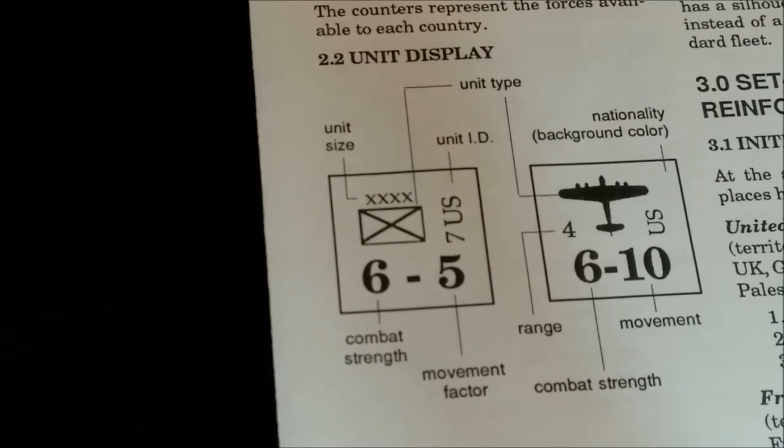Air units have pretty much the same type of information. The only difference is they have a range factor, which is used to perform different types of missions. The aircraft's movement factor is basically like an air transport number where it can go up to like 10 hexes, but it has to stop, and then during the combat phase it can affect anything within 4 hexes.